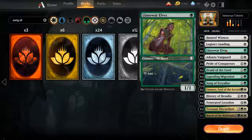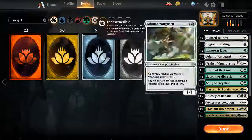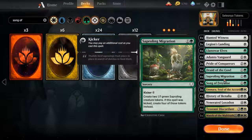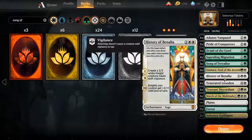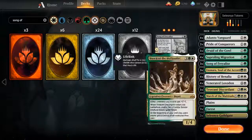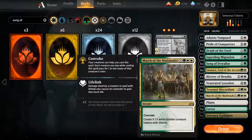So what we're looking at here is the basics of a weenie deck, with fewer finishers than what you really want. These are considered the finishers. Trostani Discordant is your Anthem — gives them all plus one, plus one. She generates tokens herself, kind of like a cheap overrun, but she also makes creatures and is a 1-4 body on top of that.